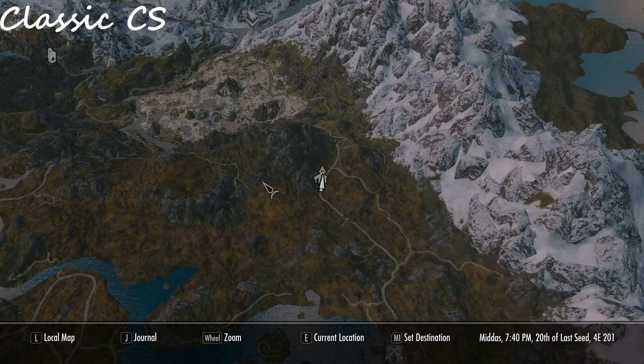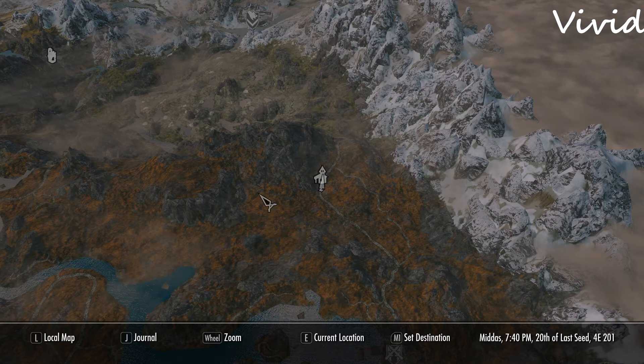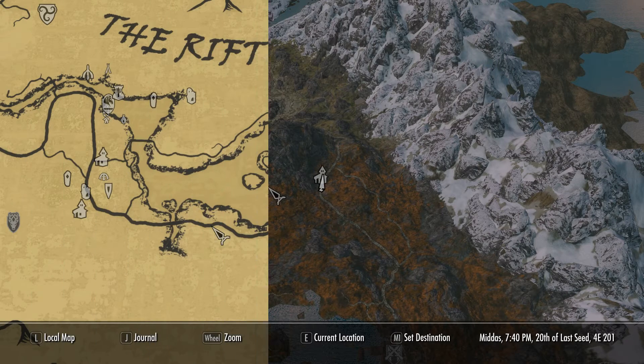So today I'm taking a quick look at a Quality World Map. This mod replaces the map textures with higher resolution ones and also makes all roads more visible. This is especially helpful for people who like to play with the compass turned off and navigate just using the map.